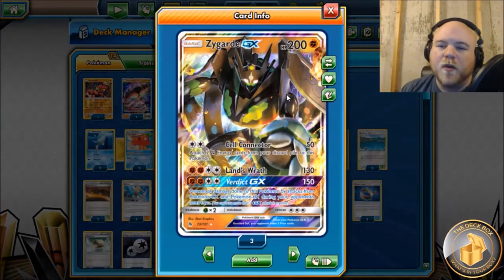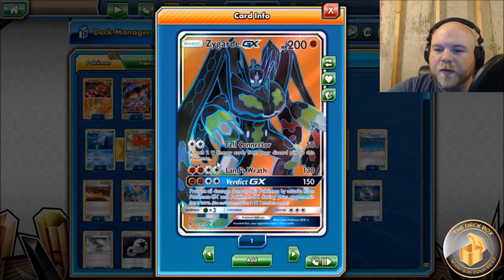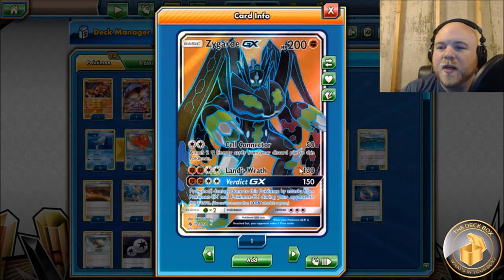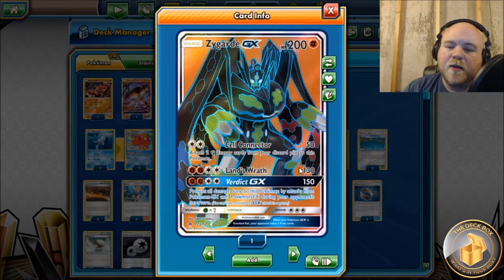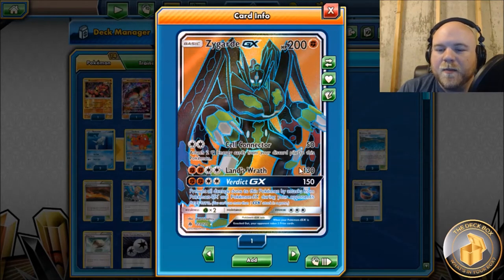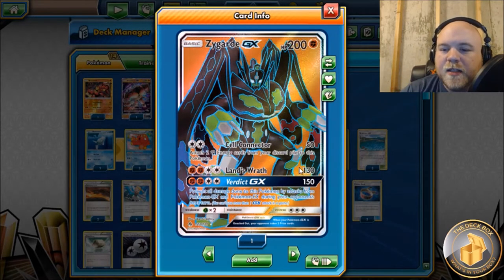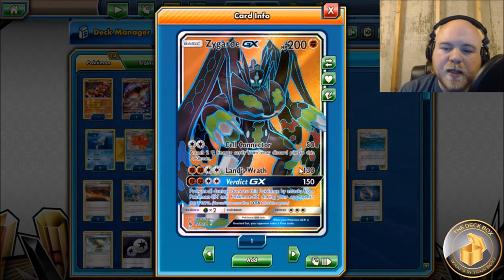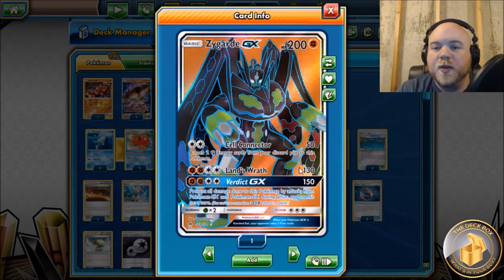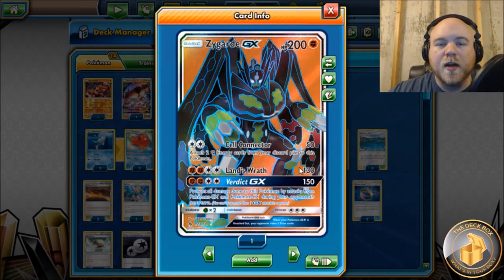We're playing four of the new Zygarde GX. It's a basic with 200 HP, it's a Fighting Pokémon, which is very good for the meta right now. Weakness to Grass, no resistance, retreat cost of three - kind of tanky. It's a better retreat cost than two; you can at least use Heavy Ball with this. Going through the attacks, Cell Connector costs a DCE: attach two Fighting Energy from your discard pile to this Pokémon and do 50 damage - pretty solid first attack.